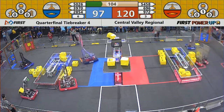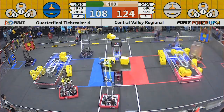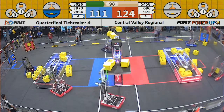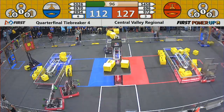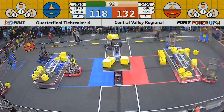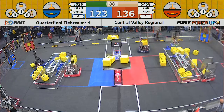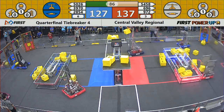They take that scale back for the red alliance. In the meantime, 2854 places power cubes into the blue vault through the exchange. 696 adds yet another power cube to the red scale, but answered by 5026, the Iron Panthers — that scale is even. Not scoring for anybody. They've got a very close match.